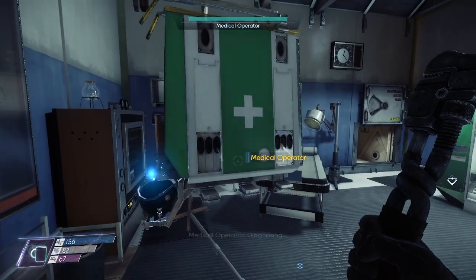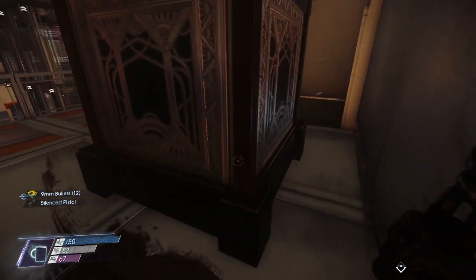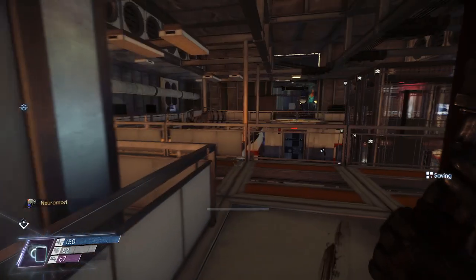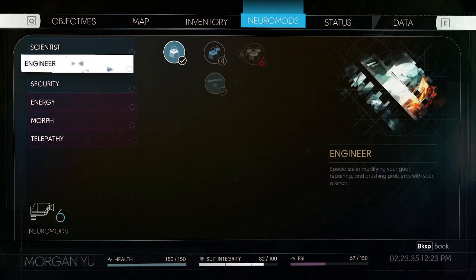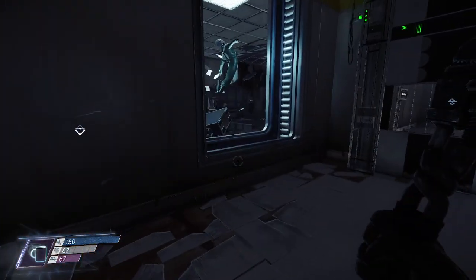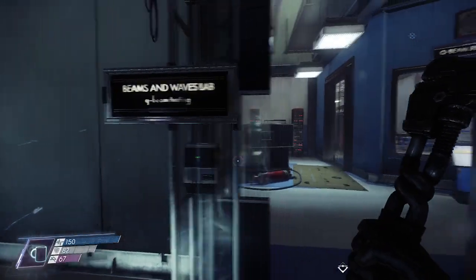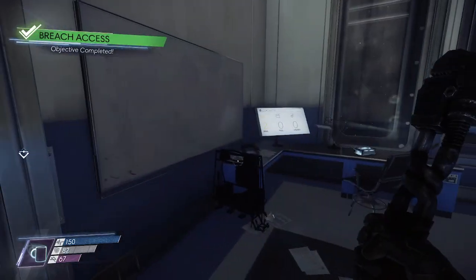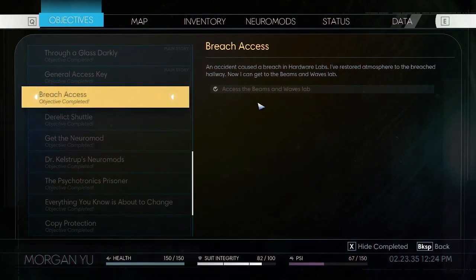Hello, good to see you again. I think there's a quest that I did for this thing — and it's open. Nice. So that's an extra neural mod. So that's repair. Hacking requires six. I'm going to wait for repairs first. Now that we fixed this from the outside. What objective was that again? Access the beams and waves lab.